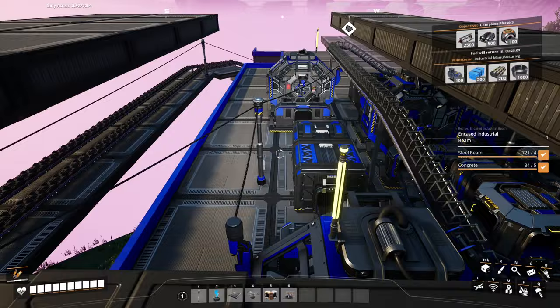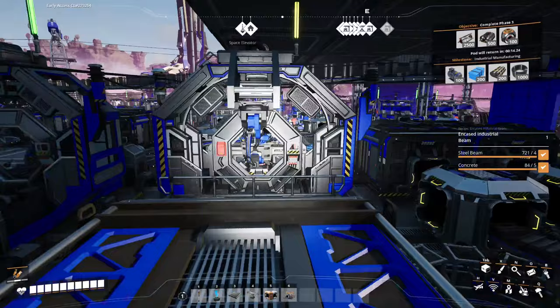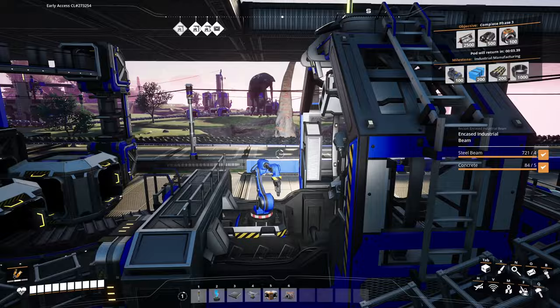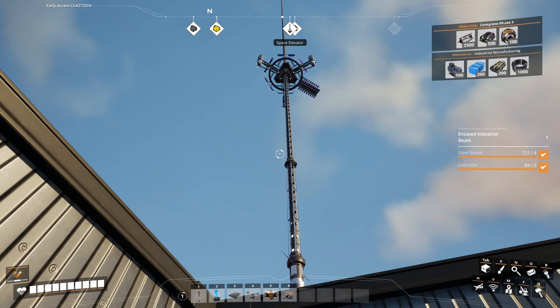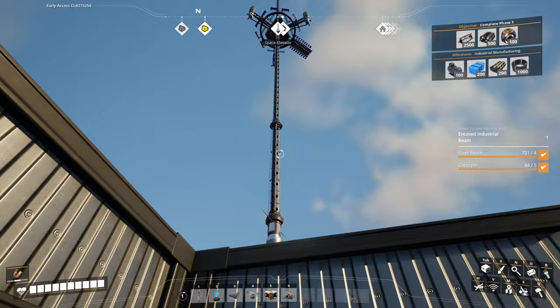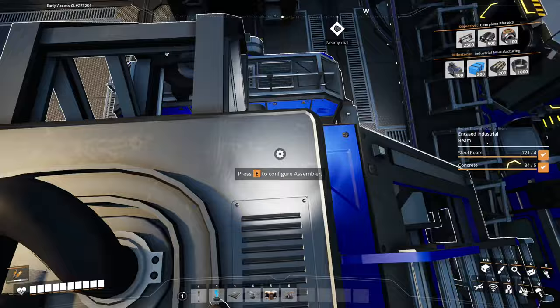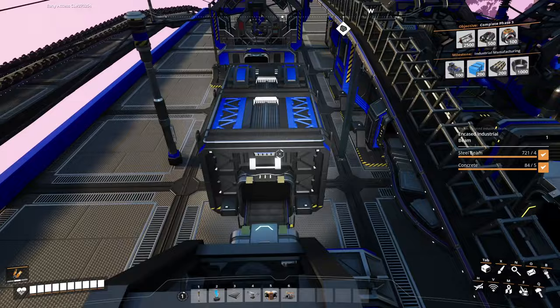Looking down on the ground floor of the factory, there's been further expansion — I've now got machines making the modular frames. You get through a lot of those, and they're being used over here for making the versatile frameworks. These are one of those things you make because you need them for the phases of the space elevator. That's somewhere... there it is — it towers over everything because it goes all the way to space. At the moment I'm working on objective phase 3, which requires 2,500 versatile frameworks, 500 motors, and 100 adaptive control units.